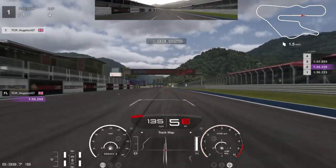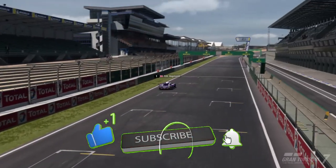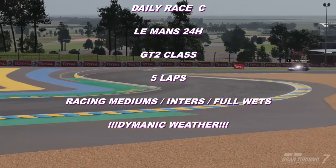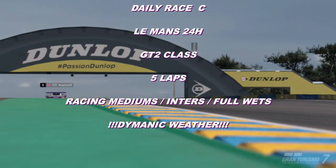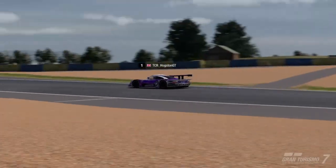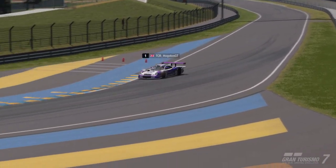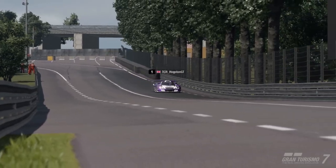Welcome to this week's daily race C. We are back at Le Mans in the GT2 cars. It is a 5 lap race on racing medium tyres, but do have your Inters and Wets available because it is a dynamic race. The CLK was the dominant car last time but it has got a bit of a nerf — now the LD RS5 and the Super GTs are all in contention. Pick your weapon and go for it, but this lap guide is mainly for the SLK.